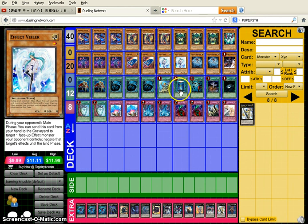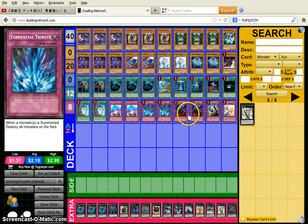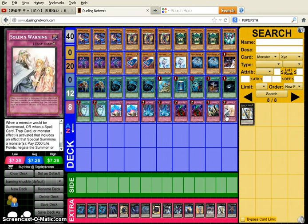For limited cards: Reinforcement of the Army, Heavy Storm, Foolish Burial, and Dark Hole — these cards are amazing. Double Duality for consistency. Two Compulsory Evacuation Devices, two Torrentials, two Bottomlesses, one Solemn Judgment, and one Solemn Warning — Warning will be limited to one, so I put it at one.